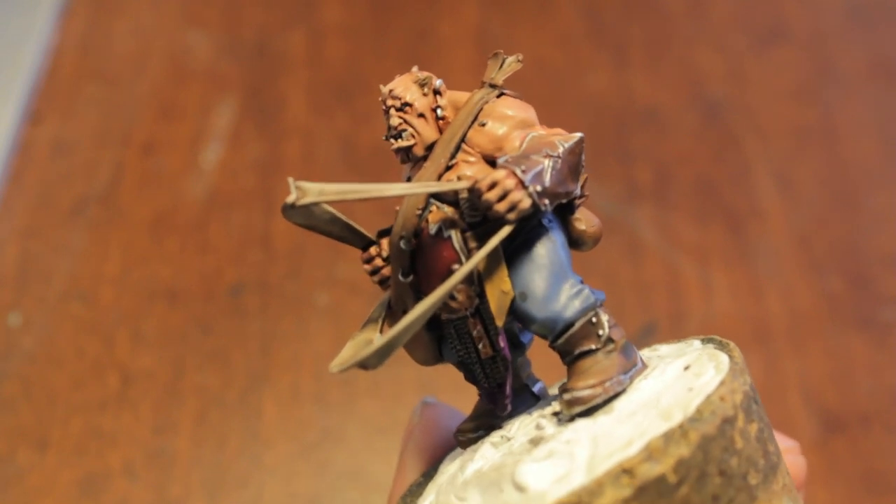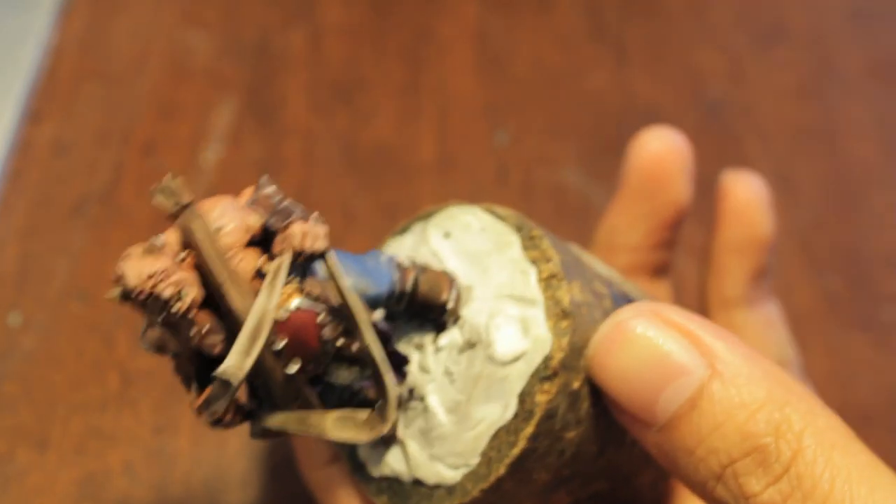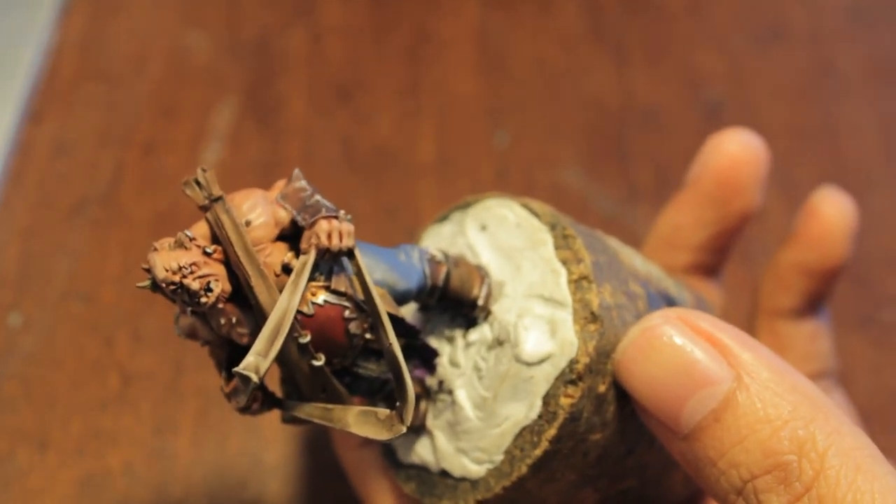Okay, so there's all the metal. Next thing we're going to do is take our shadow gray — we're just really repainting colors that we've already shaded. Shadow gray for the pants. Rip it off into our wet palette.